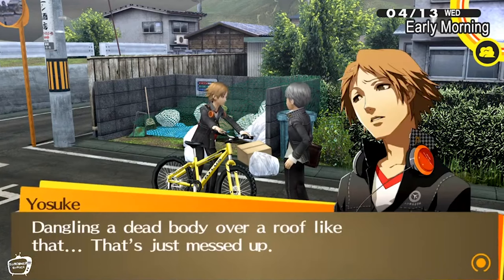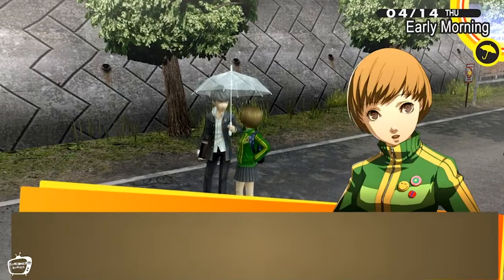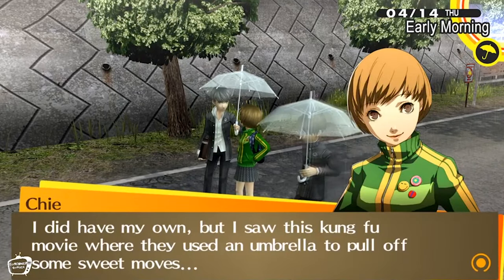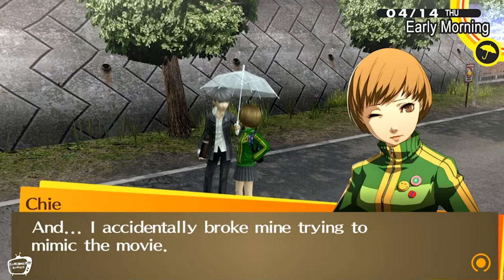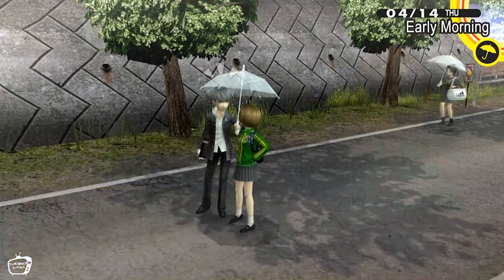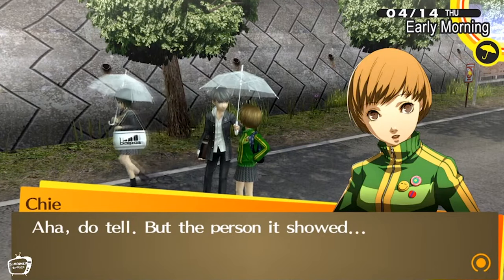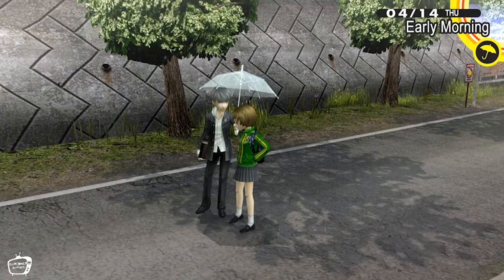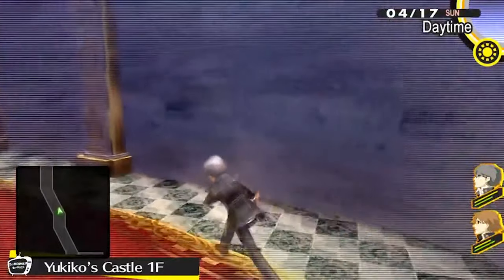Tip number one: the point of Persona 4 Golden is to rescue people within a specific time frame. The game doesn't really tell you how much time you have, but you can check the weather on any TV — for example, Nanako is always watching TV. It will tell you the last day you have after the rainy period. My advice is don't wait until the last minute. Rescue them as soon as possible, within one or two days, so you can use the rest of the time for other things.